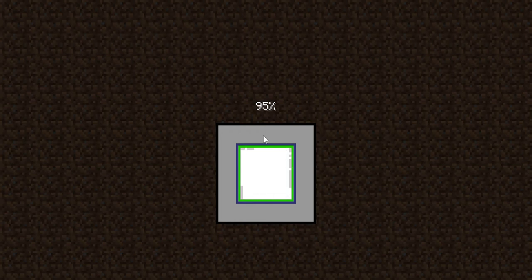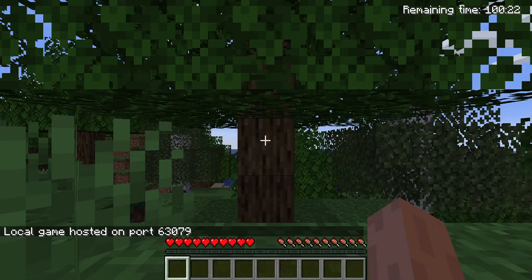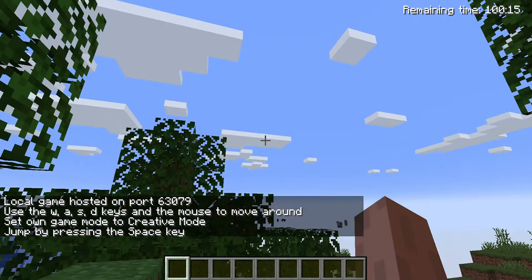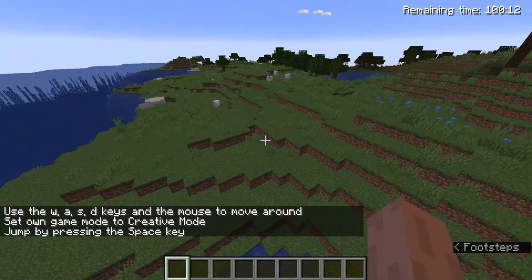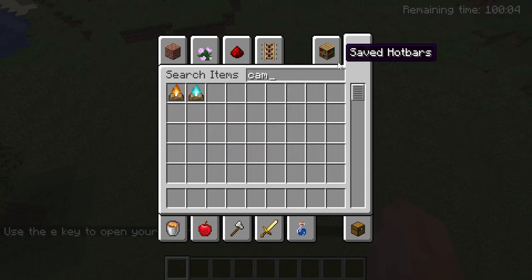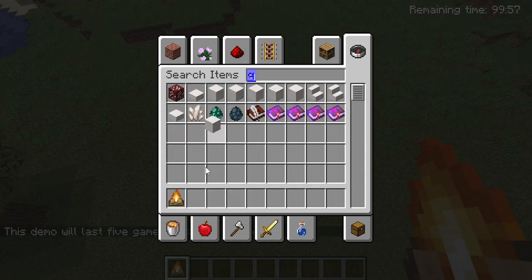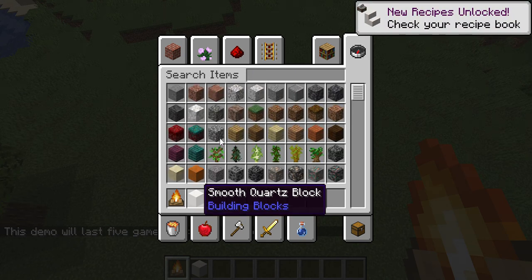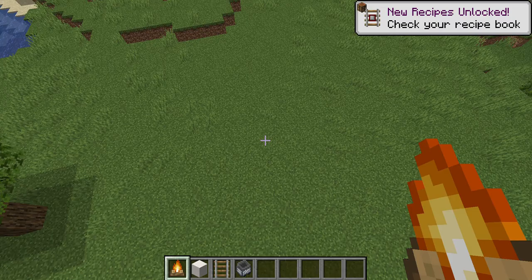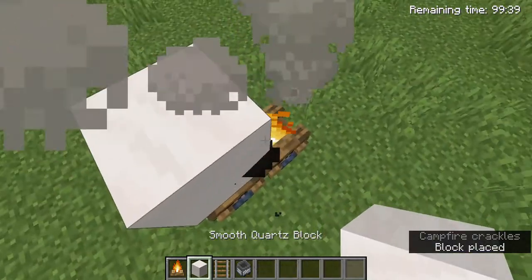I'm going into creative mode — slash gamemode creative. So here's what you need: a campfire and any block. I'm taking a quartz block. You'll also be needing a rail, a minecart with hopper.